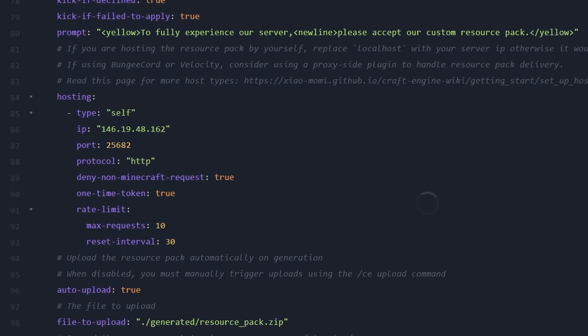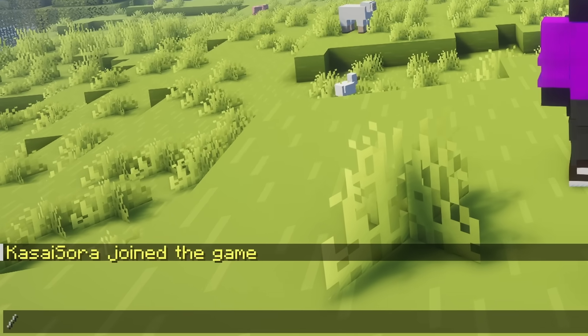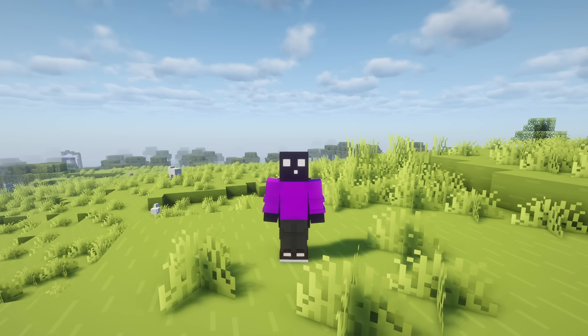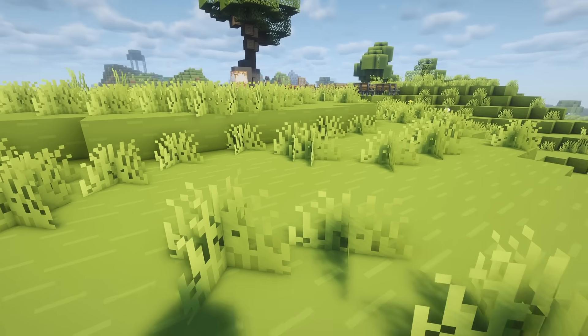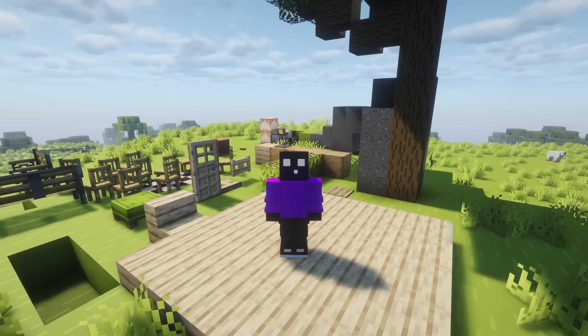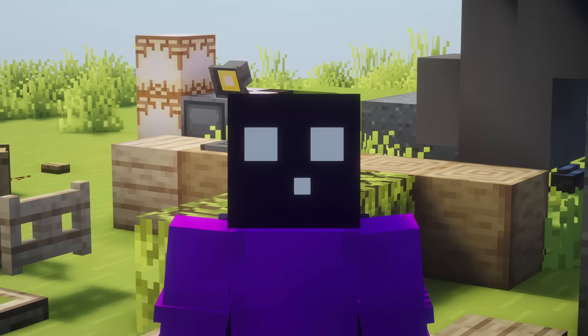There we go, that's it. Now simply save the content and you can reboot your server to be sure. But what we can also do is simply type /CE reload all in game, which will then reload everything and reapply the resource pack. And there we go — we got all of our custom items here. And if you've watched this whole video you now know what Craft Engine is capable of and how to install it.